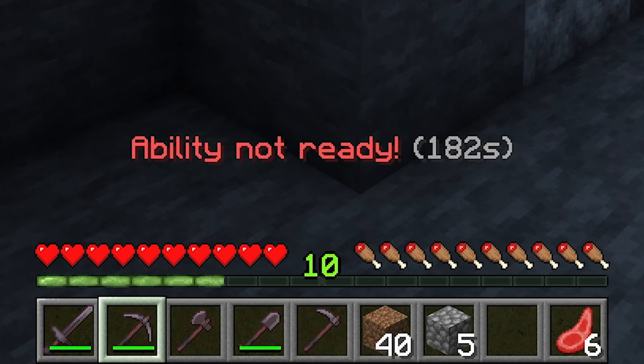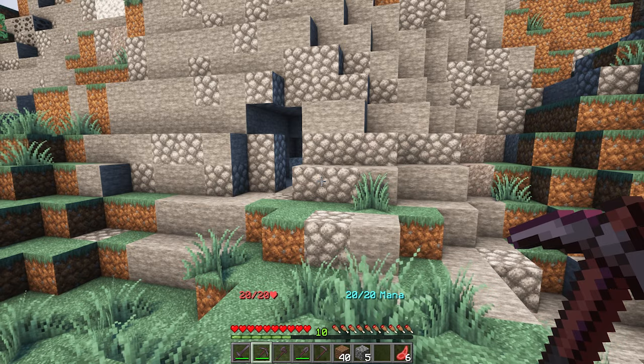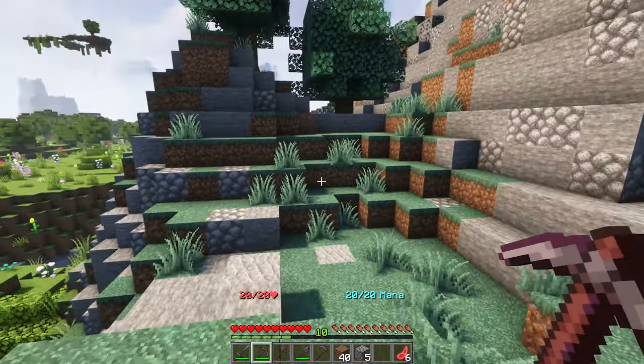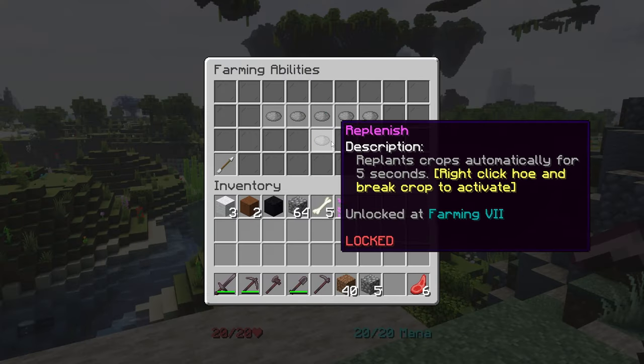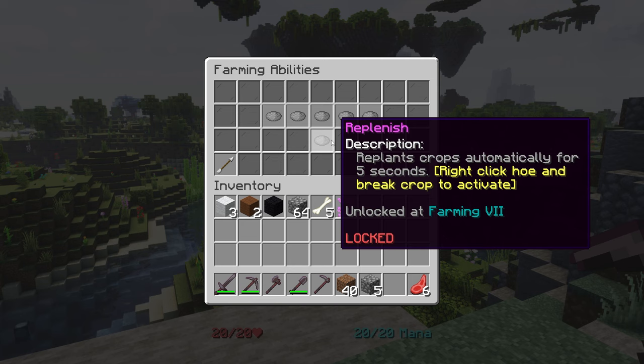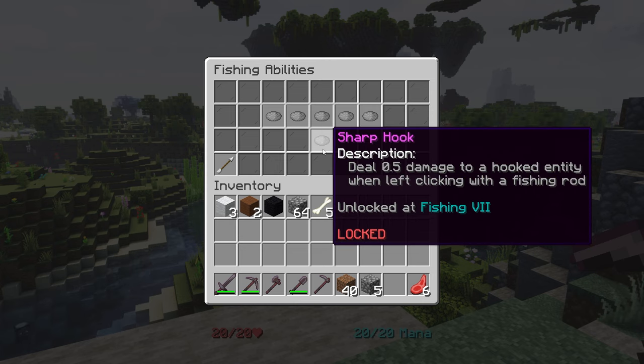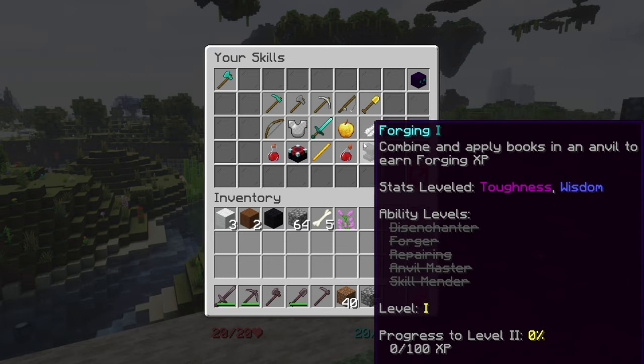By right-clicking, you can see I still need to wait 182 seconds before activating the ability again. A lot of skills have an active ability — not all of them, but Farming does: it replants crops automatically for 5 seconds, which is insanely useful. Foraging breaks entire trees instantly for 5 seconds — that's epic. Fishing deals 0.5 damage to a hooked enemy when left-clicking with a fishing rod, which is quite an interesting ability. There are a lot more out there.